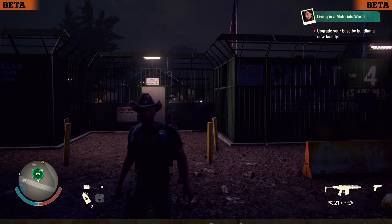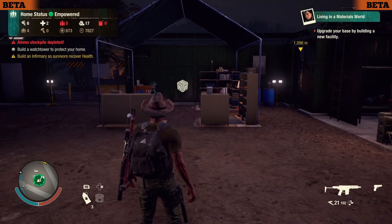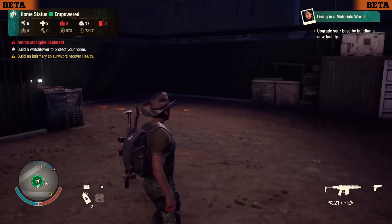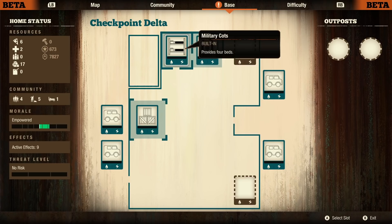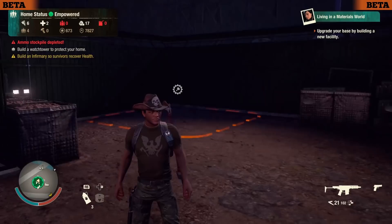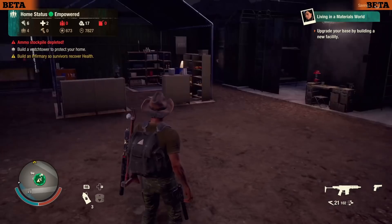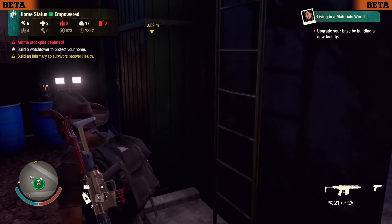In today's video we're going to start off right at the Fresh Start home base. Obviously it's night time — I've done a little bit of exploring just to get my feet back in. I'm using the Builder Legacy here just so I've got power, so you guys can see what that will do to the base. It's a very basic starter base: inbuilt bunk beds, military cots, a command center, storage, two small outdoor slots, and four parking spots.